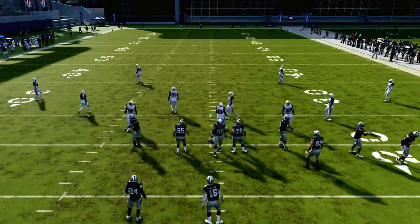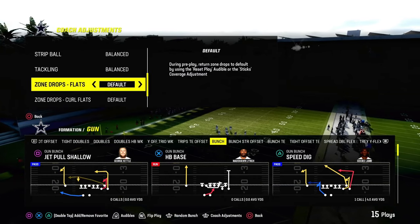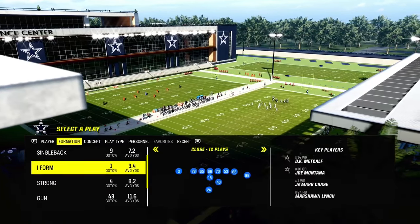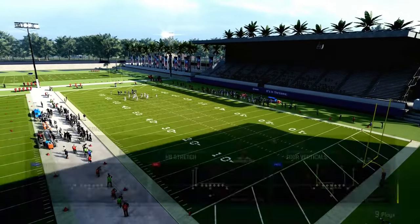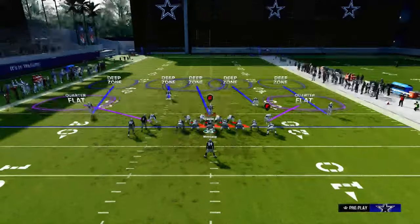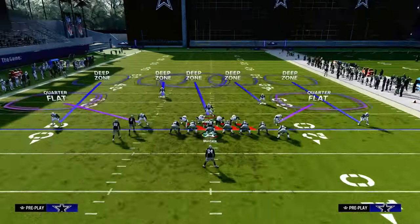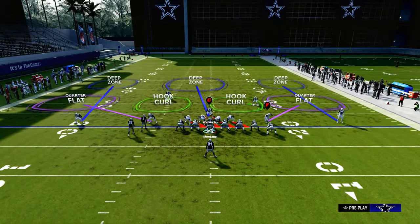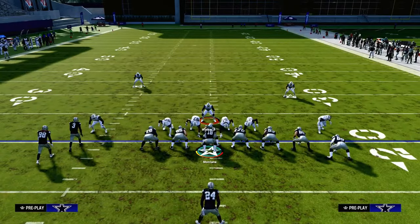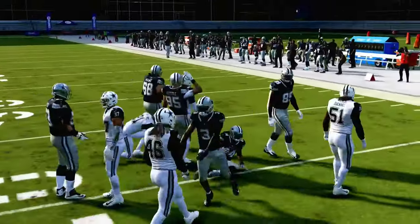One of the better red zone defenses is 4-3 Even 6-1. We're going to put our crow flats on zero and run Cover 4 quarters. All we're going to do is pinch our line, spread our linebackers, and then press. You can shade down or shade up — your choice. In the red zone, I like to put two hook curls. You can crash your D-line out and blitz your linebackers off the edge. This does a really good job at shooting the run and taking it away from people inside the five, forcing them to throw the ball.